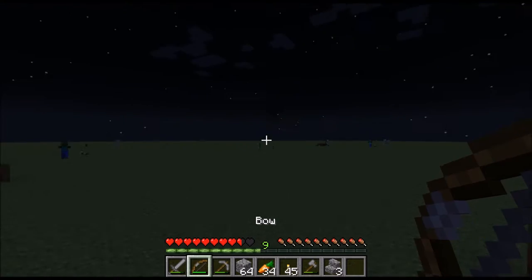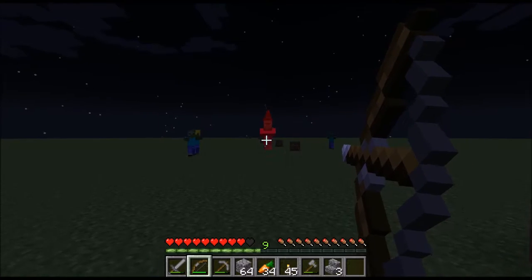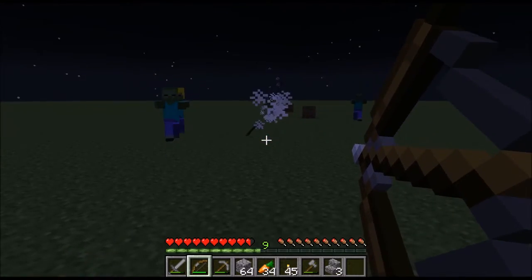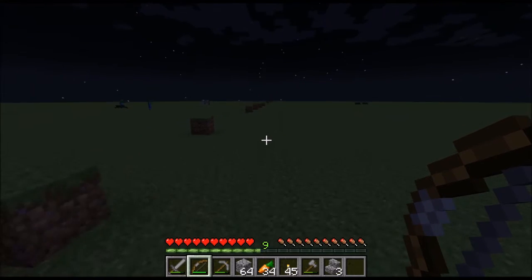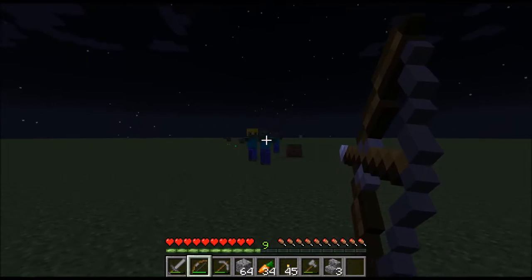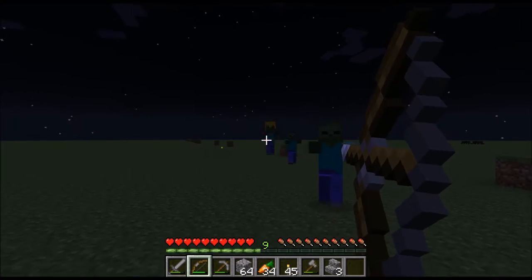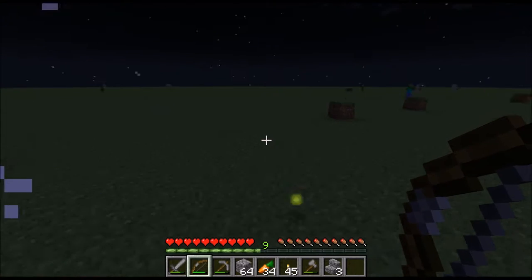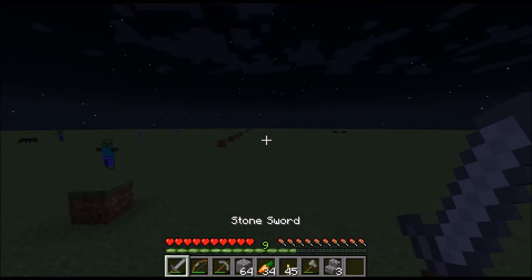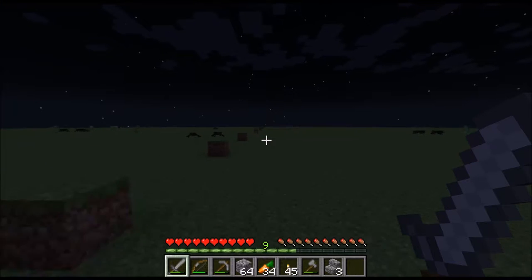I actually want to kill the witch because witches are very useful for me and I really need more redstone. Okay, that dropped some sticks and I don't need that. Maybe we could get some golden armor as a rare drop — nope, we didn't get any. I'm not going to go get those sticks because who wants sticks? I already have a big wood farm so that's not going to be needed.